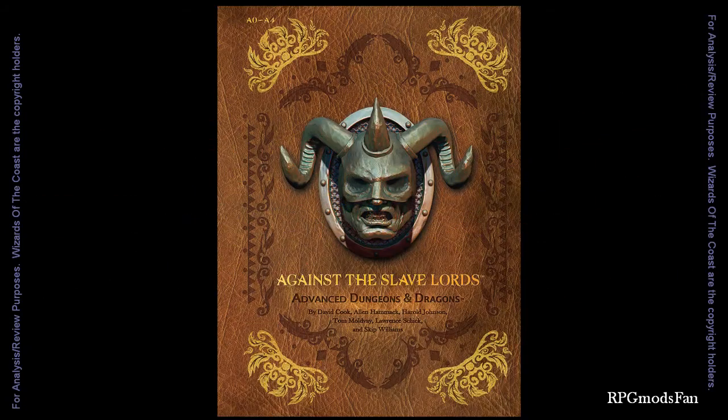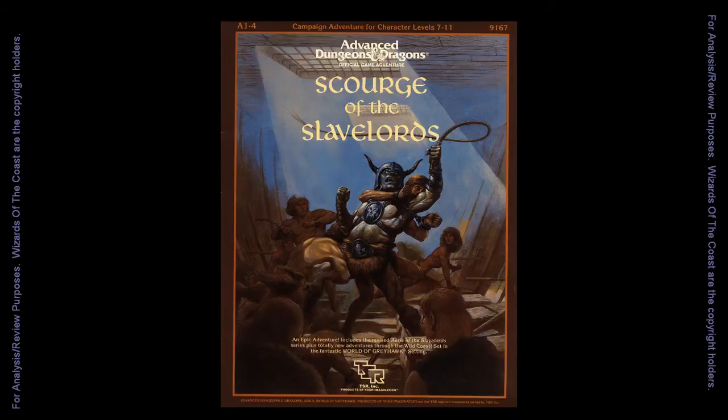In 2013, Wizards of the Coast planned on re-releasing the A-Series into one compilation. Chris Perkins, a former employee of Wizards of the Coast, famed game designer and dungeon master, contacted Skip Williams to create a prequel adventure. As a side note, before being acquired by Wizards of the Coast, TSR had compiled the A-Series into a compilation titled Scourge of the Slave Lords in 1986.